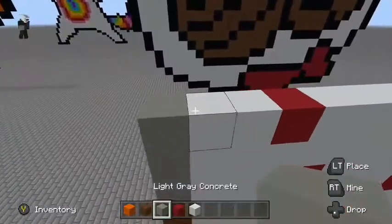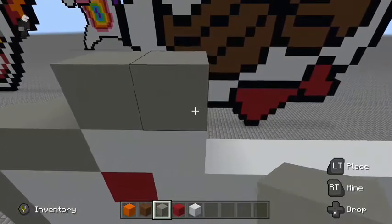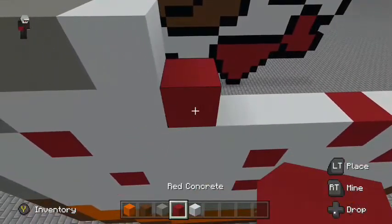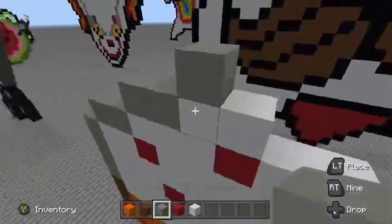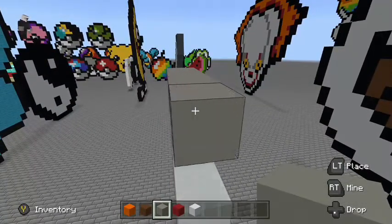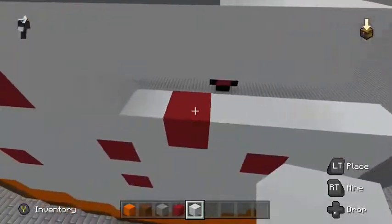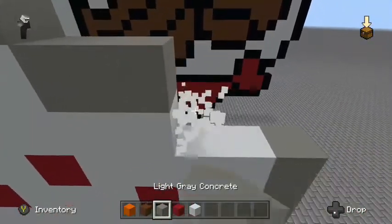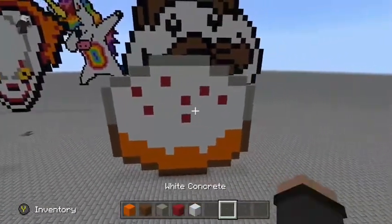Place two gray blocks, two white wall, two red blocks, two white wall, up a red thing, and build that up. Take this one, two, three, four, five, six, then pull the white wall all the way over here. Then go two and two — that should complete the cake.